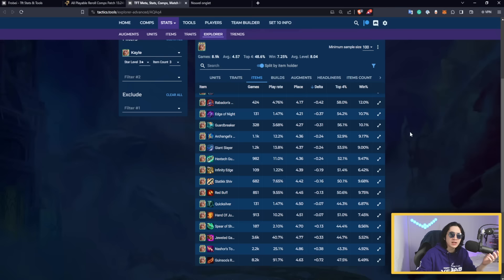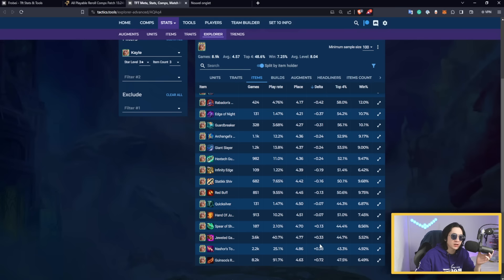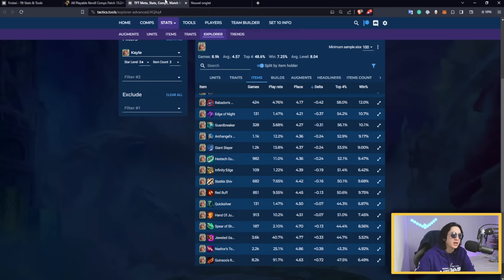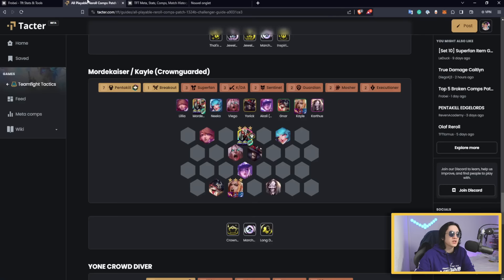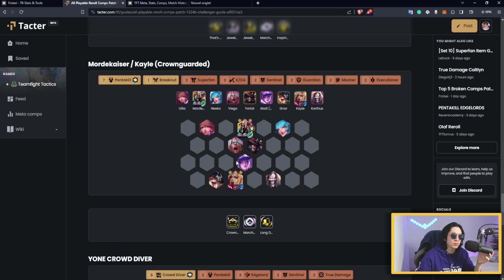Re-rolling for Mordekaiser at level seven also gives you a high chance to find Kale 3 since she's usually not contested. Give Kale Rabadon's, Giant Slayer, and Red Buff — Ginsu is her worst item. Looking at the data, Ginsu is confirmed as Kale's worst item; Rabadon's and Guard Breaker are her best. For this comp, specific augments like Long Distance Balls work incredibly well: Mordekaiser shares his massive AP stack with Kale, potentially reaching 400 AP combined, making this likely the strongest re-roll comp this patch.